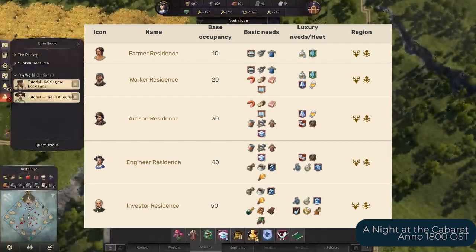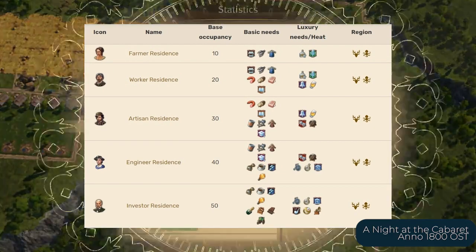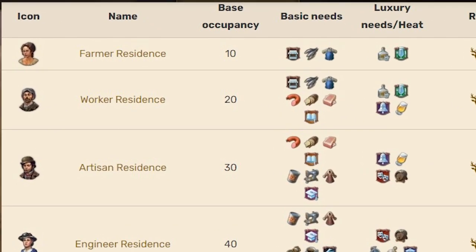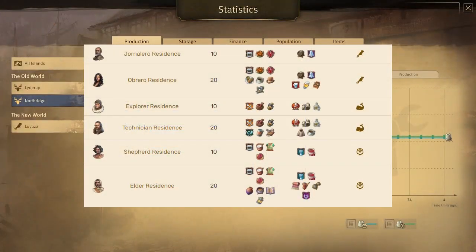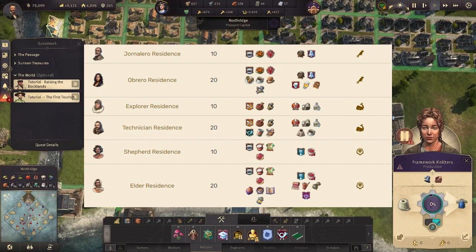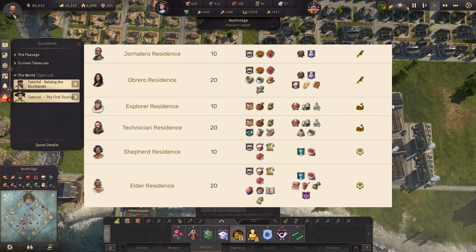For example, artisans require sausages, bread, soap, school, church, and beer from the workers' needs, but do not need the farmers' needs for marketplace, fish, work goats, pub, and schnapps. In the new world, you have jornaleros and obreros — just two tiers — which shows their role as a supporting class for the old world's extravagance and needs.